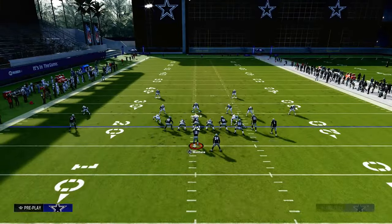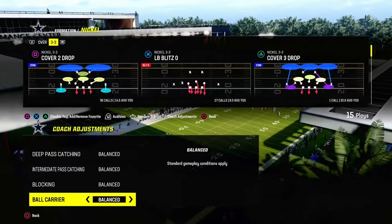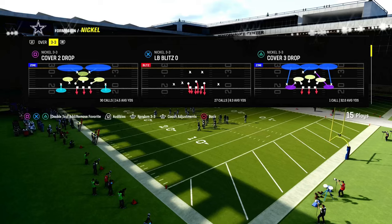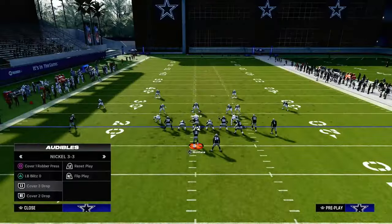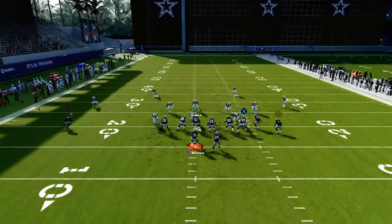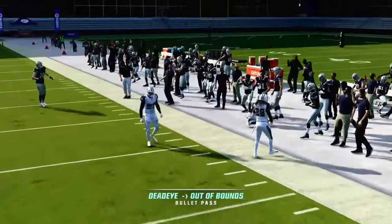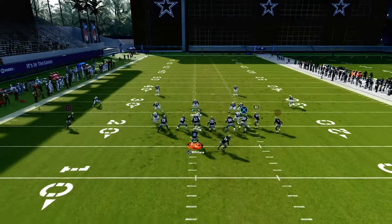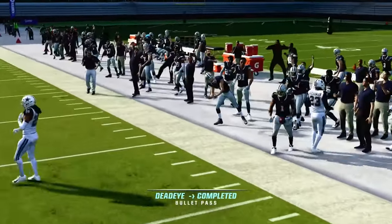This is a very effective concept because it takes advantage of a lot of the different things the defense tries to do, and it really can break the door off of zone coverage. Notice that we are running this with our bunch to the wide side of the field. One last defense I want to show this against is a traditional basic curl flat cover three — this is another reason why it makes sense to run this offense to the wide side of the field. The curl flat defender has a better chance of playing the corner route on the short side, but on the wide side, the corner route almost gets too much leverage.